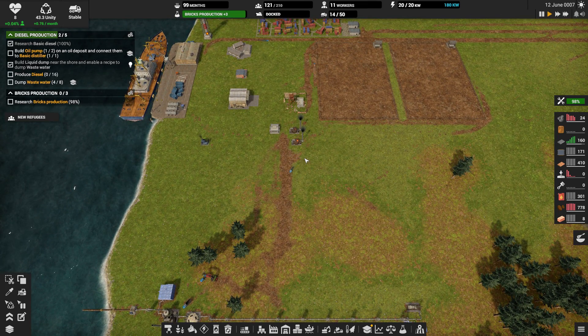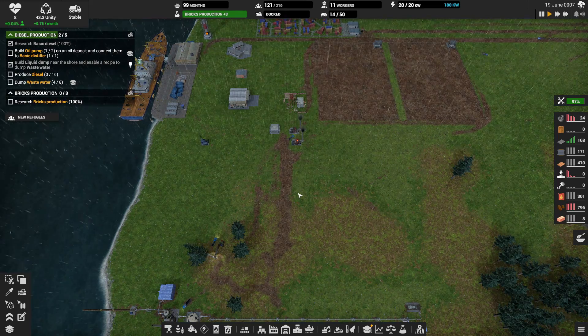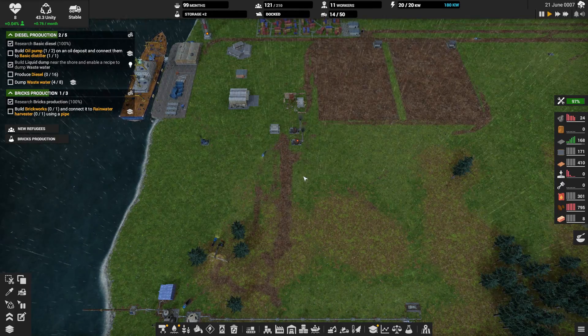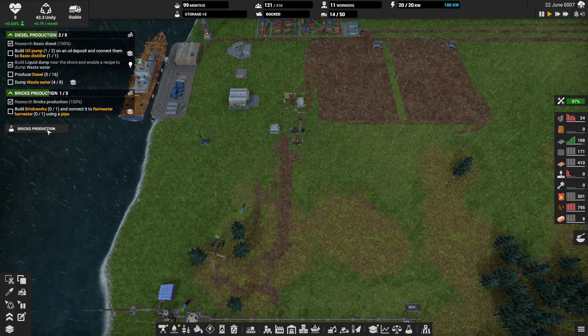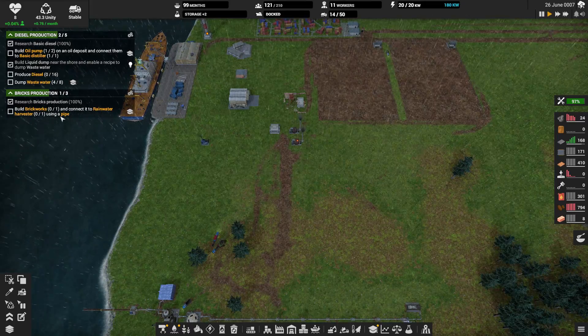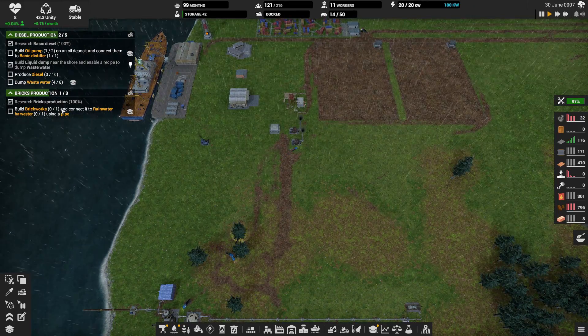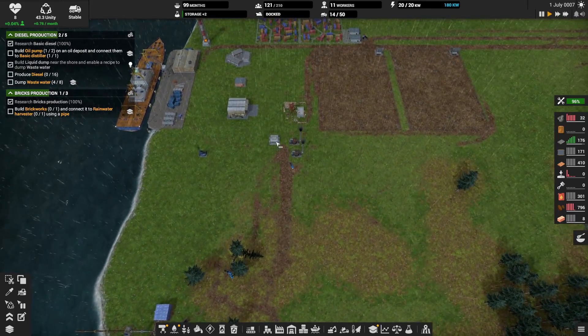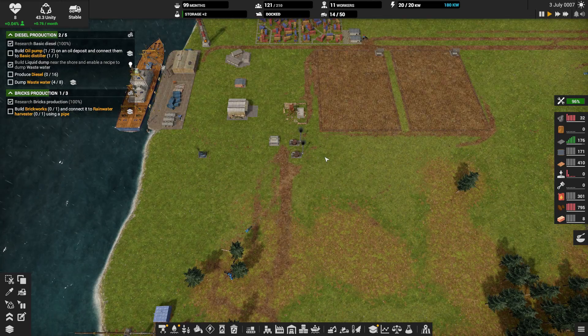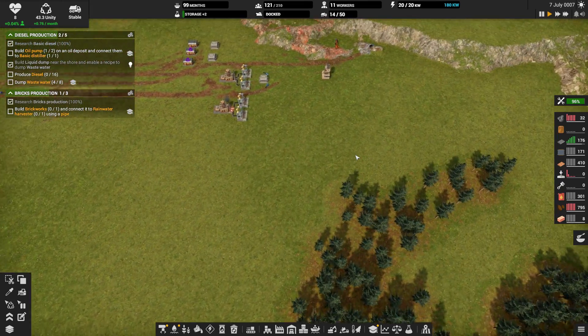We are going to have to get into coal mining. We're using every bit of wood. We've just got to start making bricks. New refugees arrived. Brick production — build bricks and connect it to a rainwater harvester using a pipe. We're just not getting enough wood, we're using every bit, so we're going to have to get into coal mining. What is mining — how many workers does mining take?